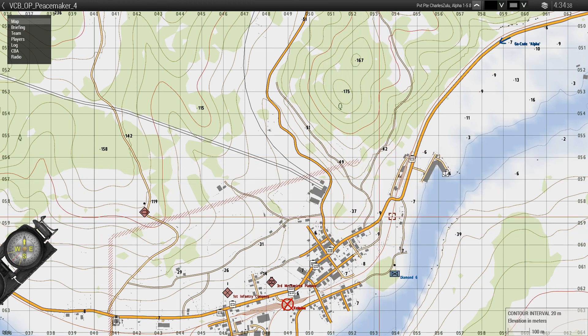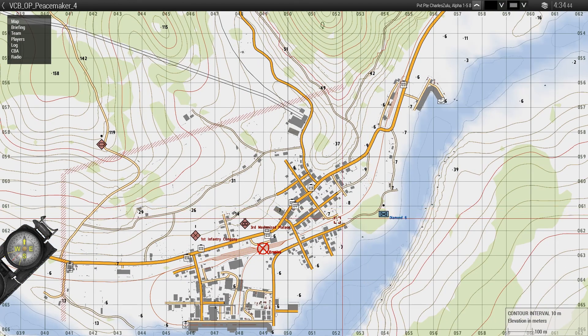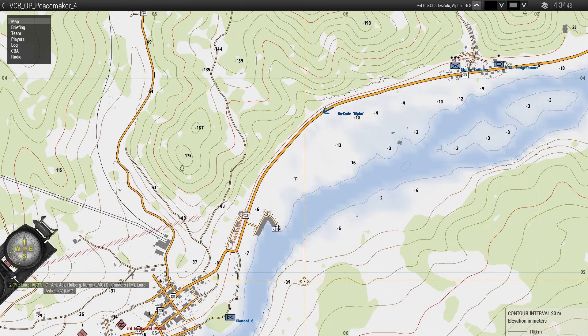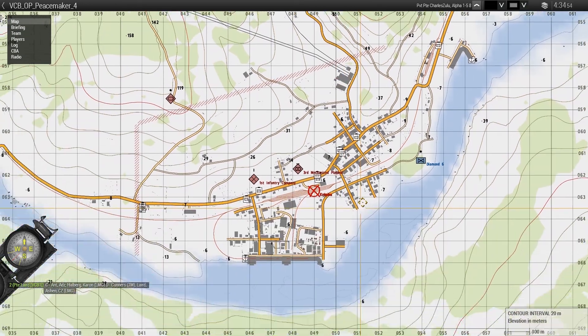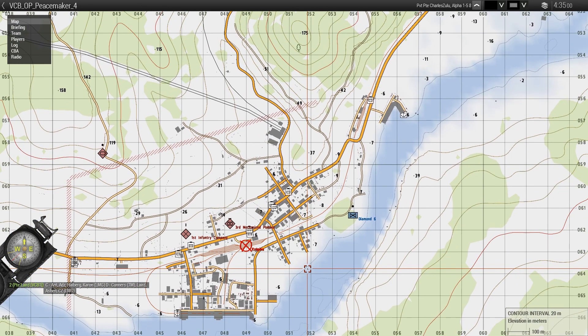Three section — to be determined with you — but anticipating either putting you to what I think is a power station at 050058 to the north to ensure that's clear, or fading that to the south of the town so we can add three sections up for the clearance through the main railway station area. One and two section initially doing the break-in, with three section reserved, and then three section piling in so we can clear through with three sections up.